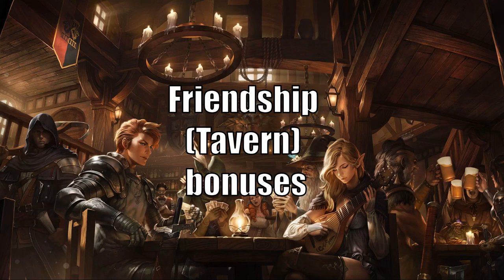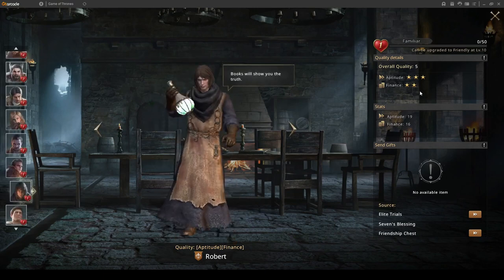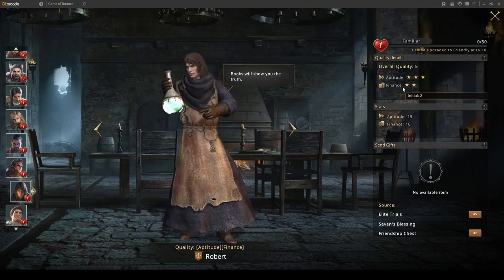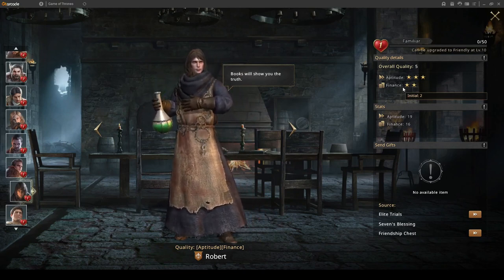For friendship or tavern bonuses, Robert is completely useless in the tavern. He gives three aptitude and two finals — four aptitude and three finals when you awaken him to two stars. I would recommend using him on your farms. On your mains, there's no point investing in him.